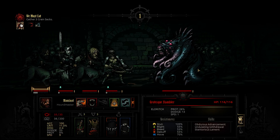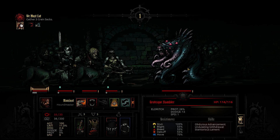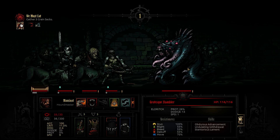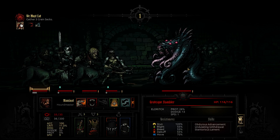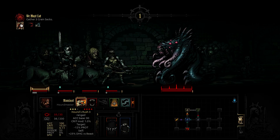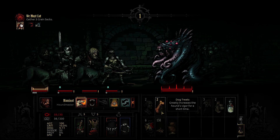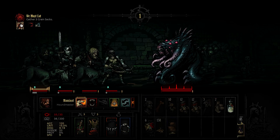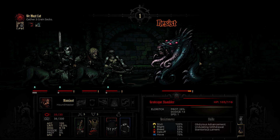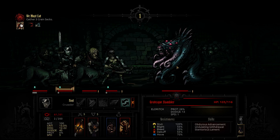Damn it, we got surprised - bad news bears. This guy is pretty resistant to stuns. He has some protection, so using Hound Rush is okay, and I will use a Dog Treat to increase damage since it is a boss fight. Makes sense to use every trick we have.